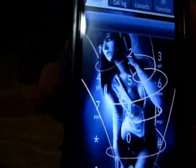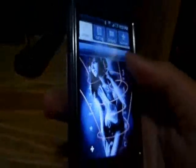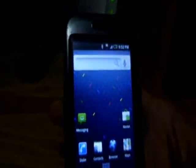When you go to the dialer there's a picture of a girl, and in the preferences you can customize things like the color of the numbers. Let me show you how to get this ROM.